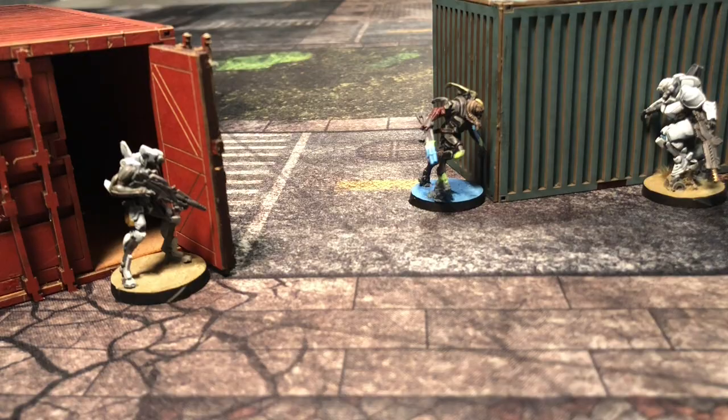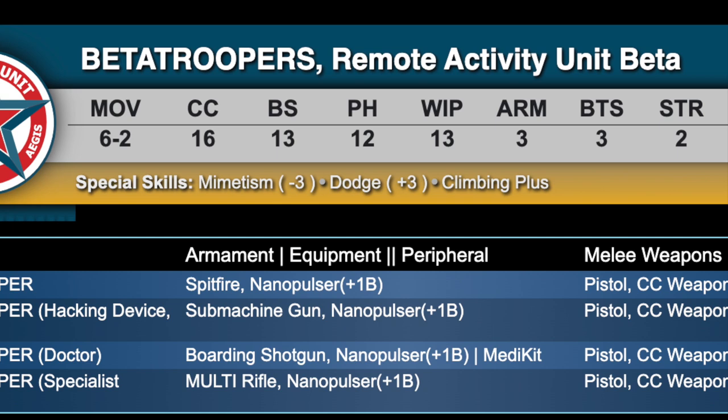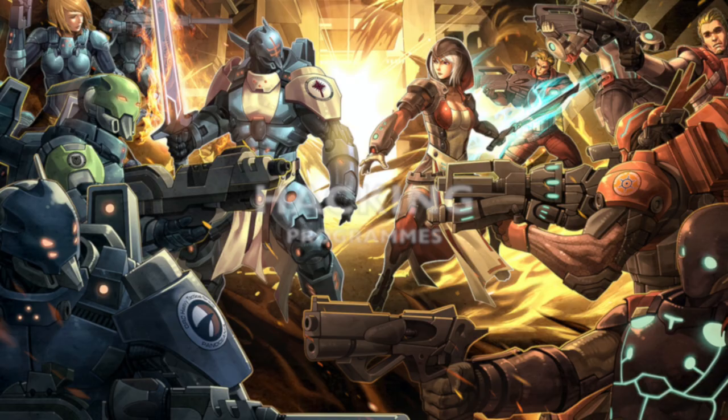Hello, it's Infinity Gamer here and welcome to my tutorial on how hacking works in Infinity's Code 1 ruleset. Hacking is a really cool part of Infinity. Certain models — and it's visible on their profile — are hackers, and you can tell that by their naming on the list builder. You can filter for them in the army builder if you wanted to use them and see what's eligible in your faction.